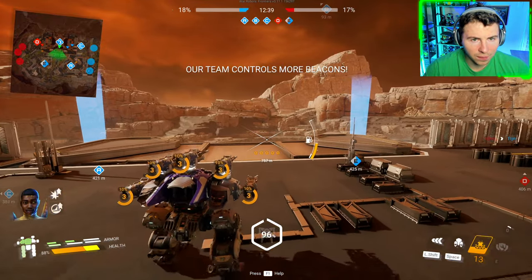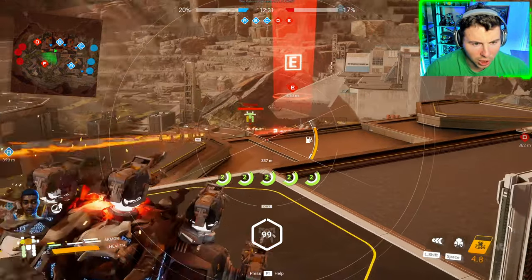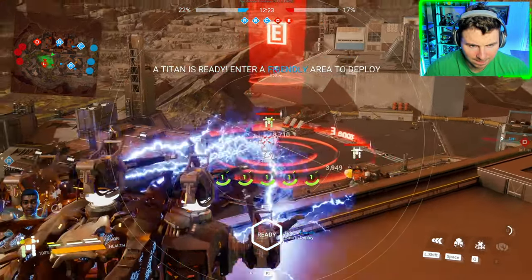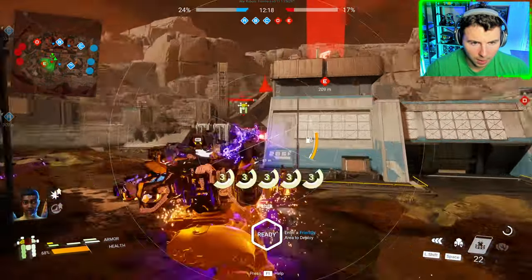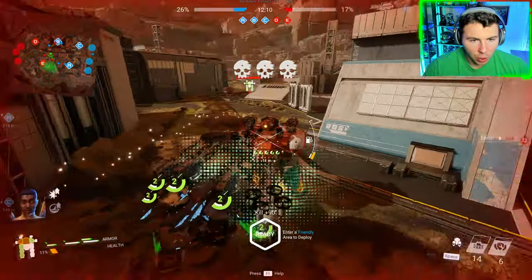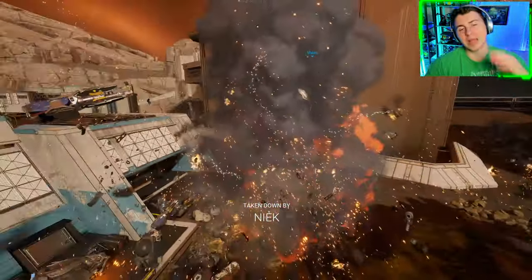We just grabbed four beacons but we're losing Beacon E. Remember - with shock train, if enemies are close enough, you'll link and chain damage multiple enemies. You really have to hold down. Our torso is torn up. He's charging me - got him! Regenerate armor, we're super low HP. We went down, we died.